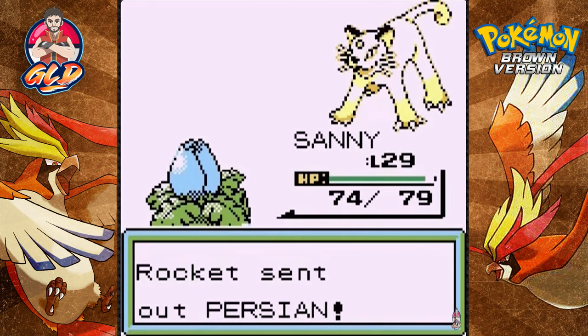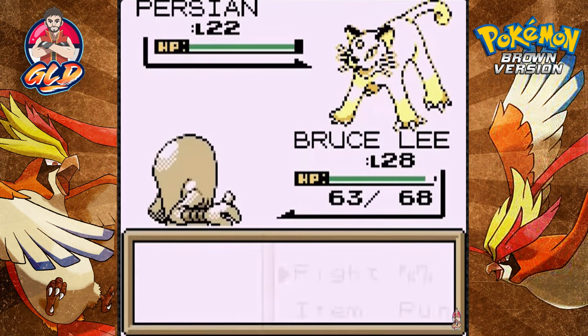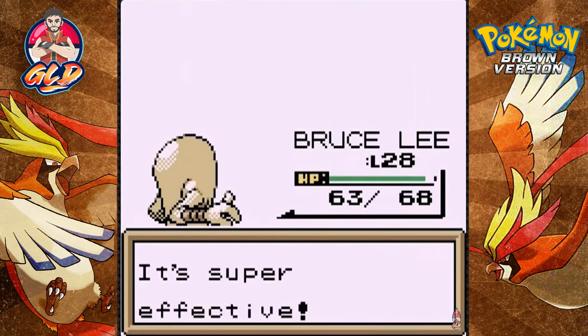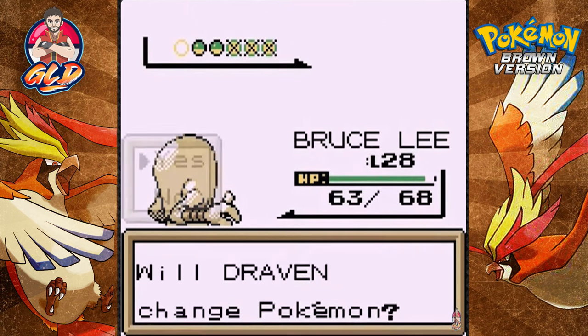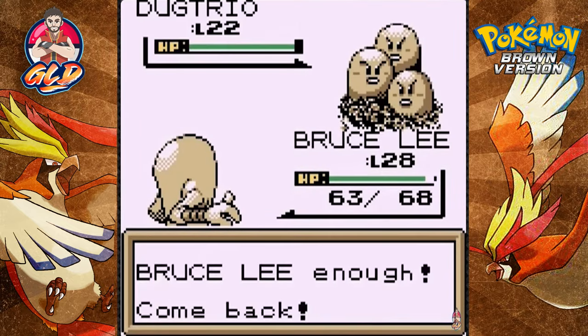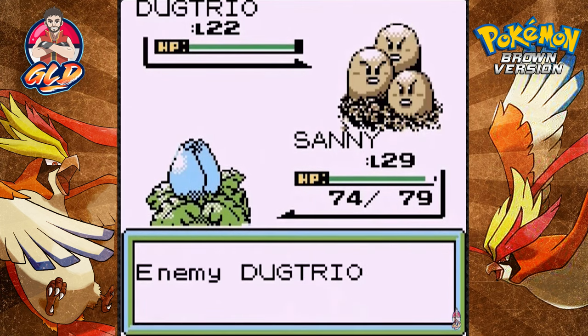Let's battle — a Persian right now! It was probably a good thing I picked up Bruce Lee. And now coming out with a Dugtrio — let's go right ahead. Let's use Razor Leaf, and this guy's going to be faster than us.